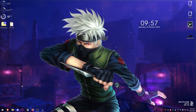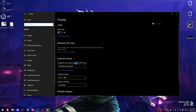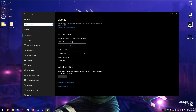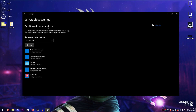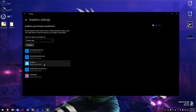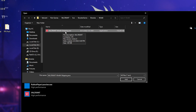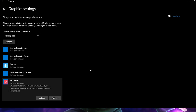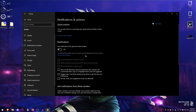Open the Start menu, go into Settings, then System, then Display. Make sure that the scale and layout is set to 100% and check your resolution. Go into Advanced Display Settings, then Graphic Settings — make sure hardware-accelerated GPU scheduling is turned on if available. Make sure to add your games here and set them to High Performance: click Browse, find the .exe file of the game, click Add, click Options, set it to High Performance, and save.